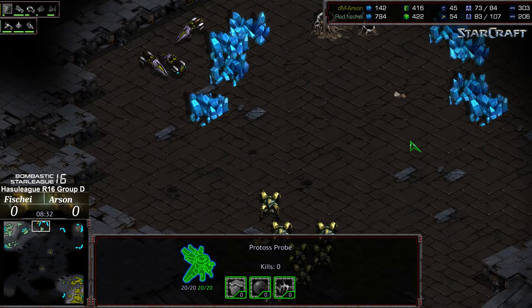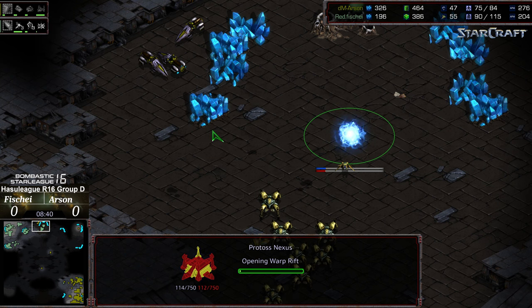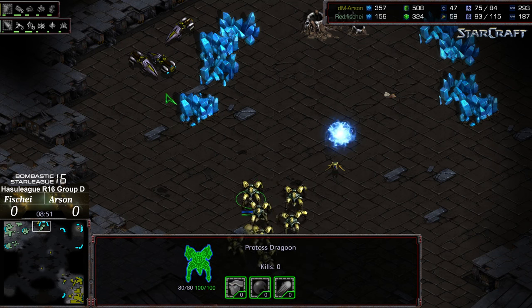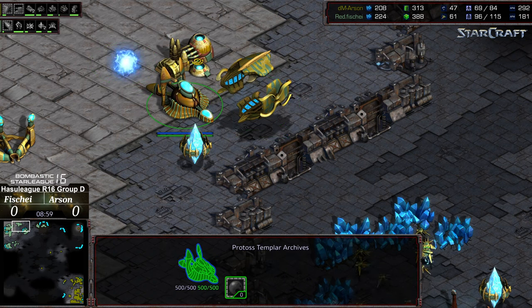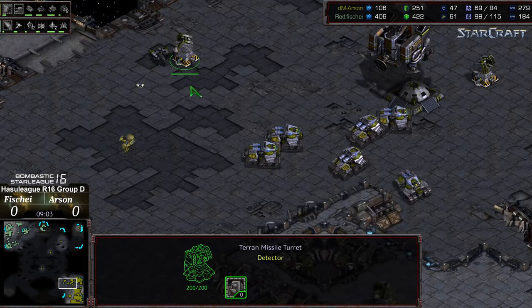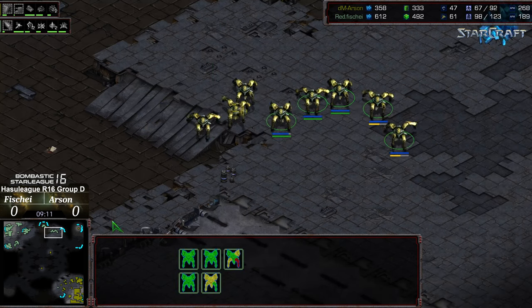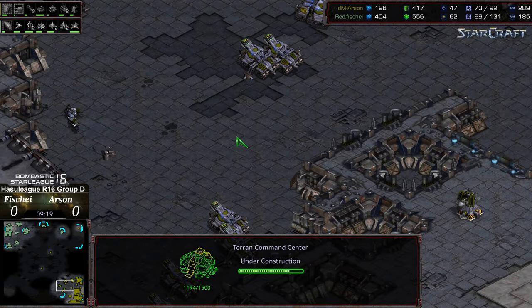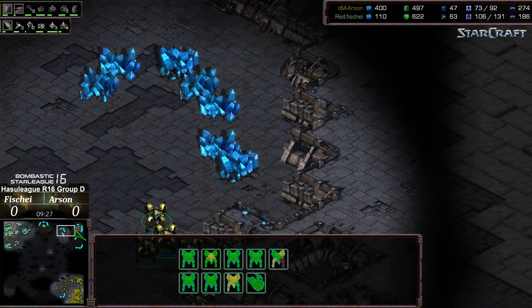Not able to kill the probe as the nexus drops. Still hiding there — Fisheye sees them, he just hasn't opted to attack them yet. Looks like the probe is going to survive. A stargate is being built. We also have a forge upgrading — plus one weapons — to try to have some weapon ability. The observer is being pushed off the front. Dragoons are marching forward. A command center is being built to the north — additional base being grabbed. The observer sees that third being built.